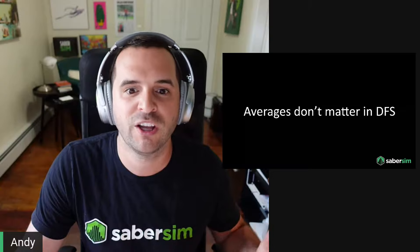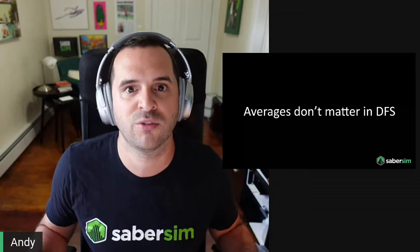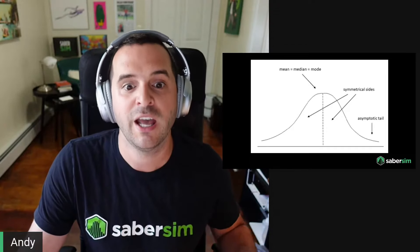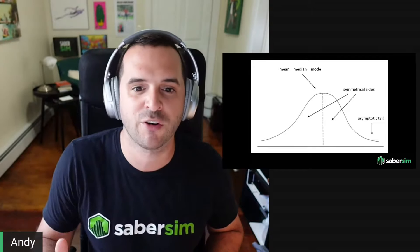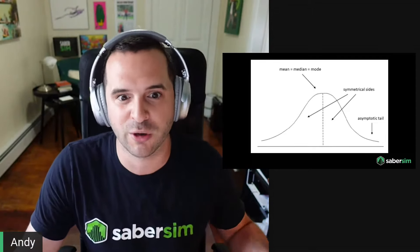Averages are useful when a range of outcomes is normally distributed — meaning the range of outcomes follows a bell curve. A bell curve says the average, or mean, is also the most frequent outcome (the mode) and the middle outcome (the median). It also says that outcomes the same amount above and below the average occur with the same frequency. But that's just not how sports work in reality.